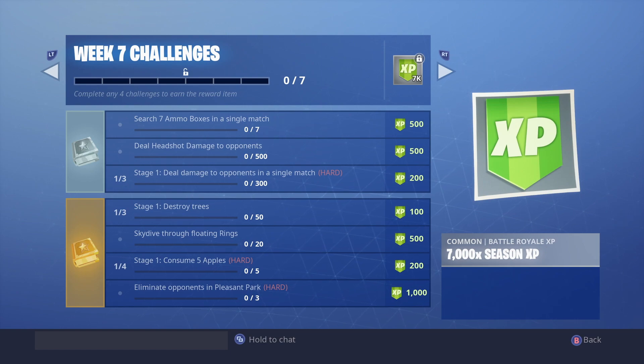Next challenge is to skydive through 20 floating rings. As soon as you jump out of the battle bus and look down, you'll see a bunch of rings everywhere. Just fly through as many as possible and repeat the process until you've gone through 20 different rings.